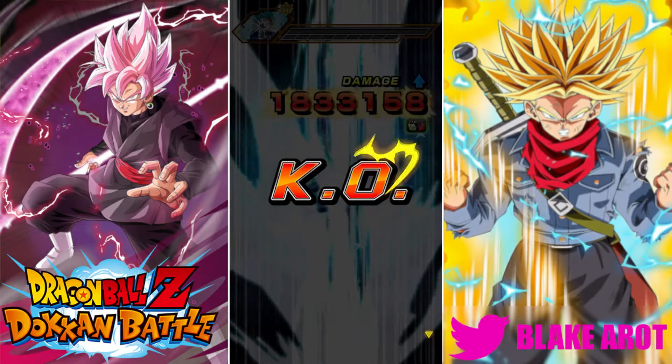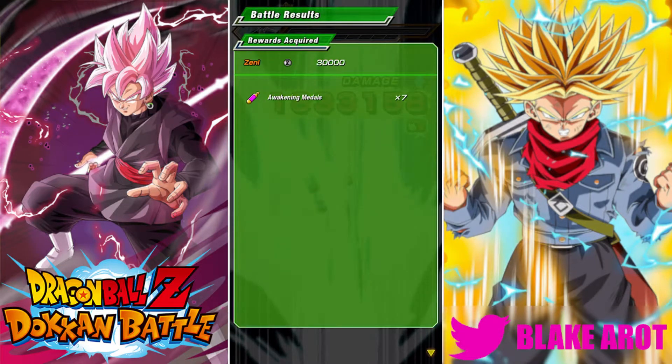Attack stat here should be a little bit lower — 3.64 million though. And with super effectiveness against all types, that's still crazy. Yeah, that finishes off Majin Vegeta. We're actually going to take him onto a mono INT Time Travelers team and see how he works over there.